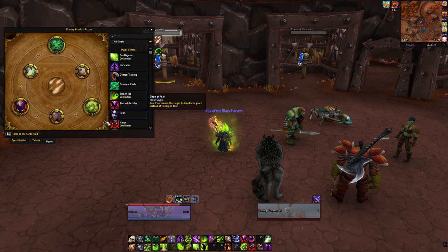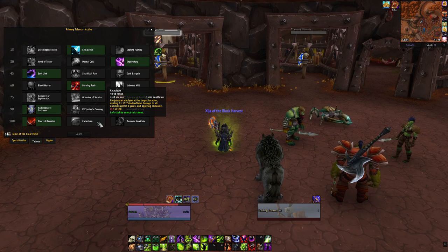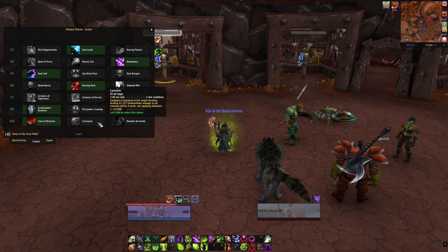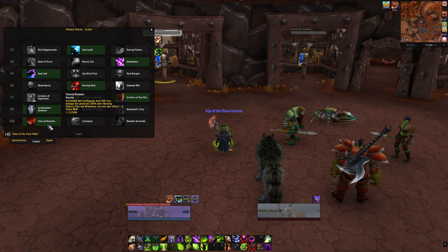If you're facing really heavy AoE, I would recommend using Cataclysm — but that's only for very heavy AoE situations, which is honestly rare. The only time you actually use Cataclysm is in challenge modes, and that's not raiding. So Cataclysm for challenge modes, but otherwise Shard Remains for everything else — single target, AoE, whatever.